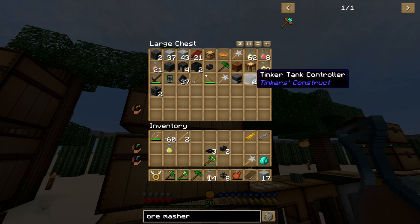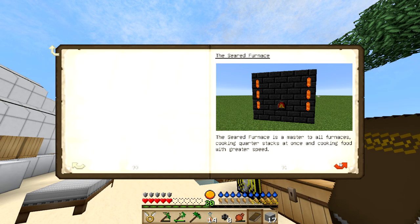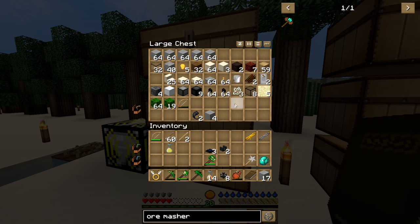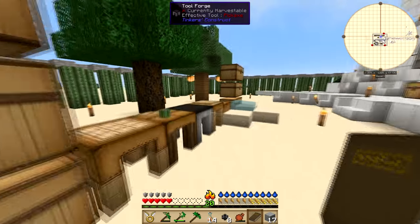We won't use the Tankers tank in this pack because there's not enough fluids, but in some packs that's gonna be very useful. It lets you put all your fluids in one tank and they won't mix like they will in a smeltery, so you don't have to worry about mixing — great way to store fluids easily. For the ore smasher we need two sticks, eight iron, and a diamond.